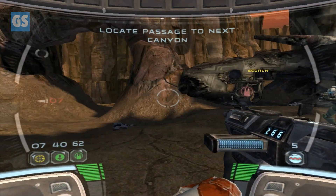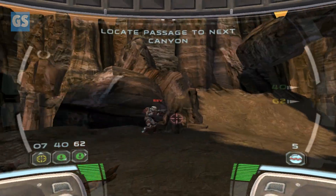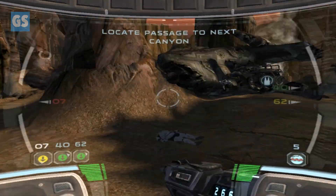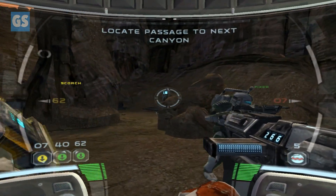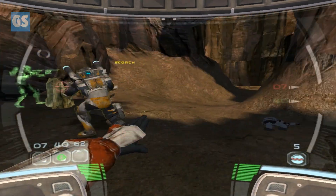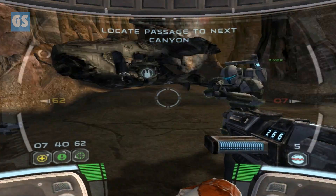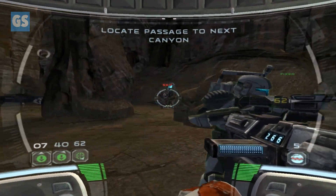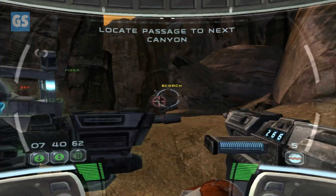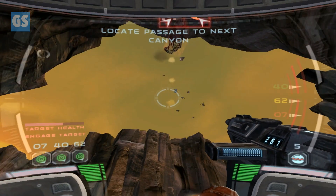I'm letting Delta take care of this. I think we're ready to go — oh, Sev needs some health. Go get some bacta. Get some sniper cover there just in case. Alright, I'm ready to go — let's form up.